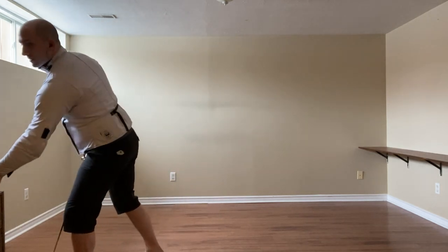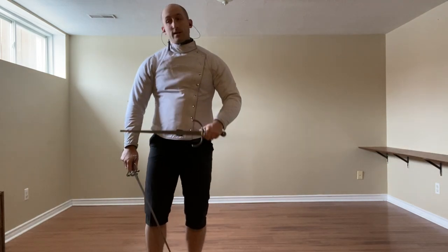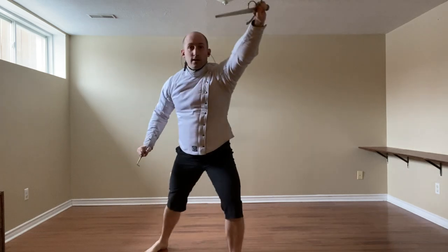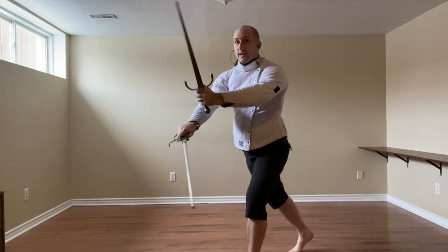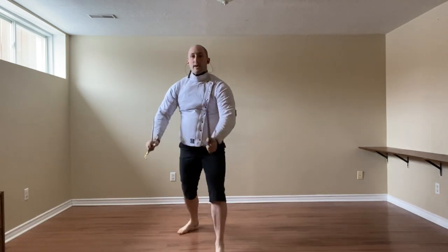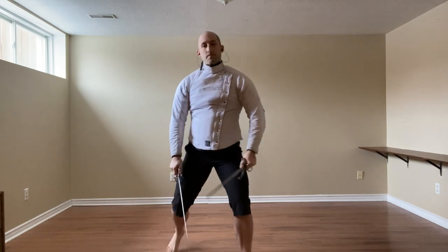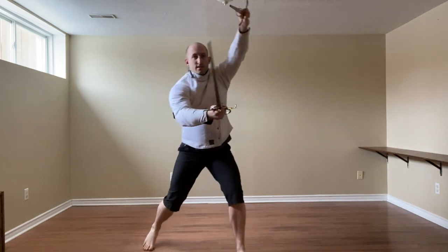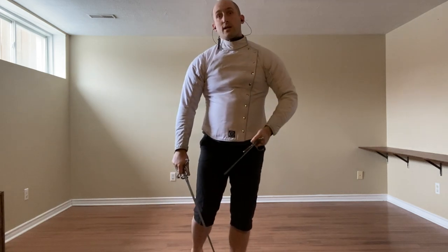Now with the dagger, we have a few more things we can do — three options with the high line, two with the low. On the high line, we can actually parry directly with the dagger going into Testa, and at the same time thrust to the chest and cut to the leg. We can also cut to the leg right away, or do a Mandritto to the leg. In all cases we're going through Cinghiale — not that position — whether it's a thrust and cut or just a cut. It's the transition to head guard slash Cinghiale with the sword.